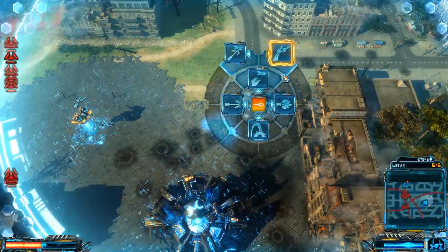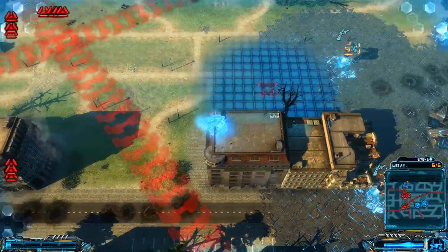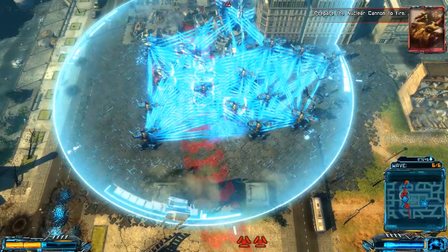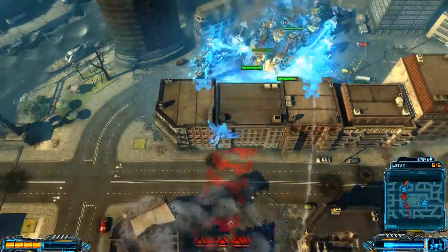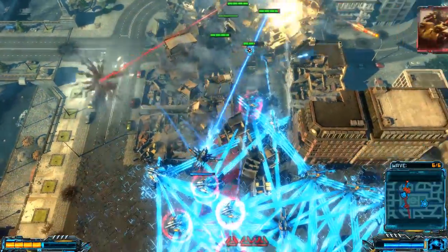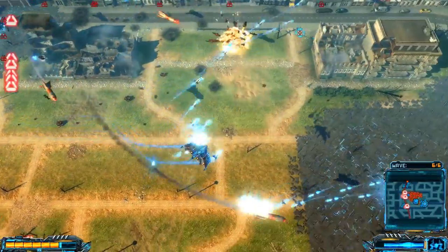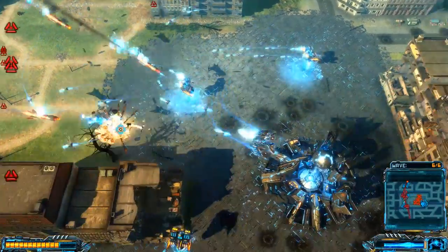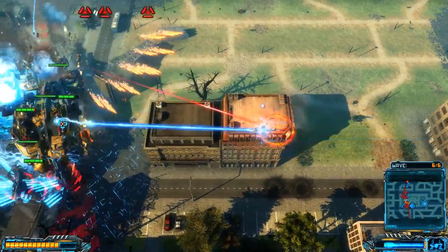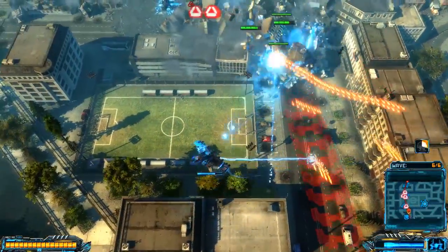That should be good enough. Prepare the nuclear cannon to fire. Load the nuclear cannon. Target the alien core. Fire! The power is destroyed!